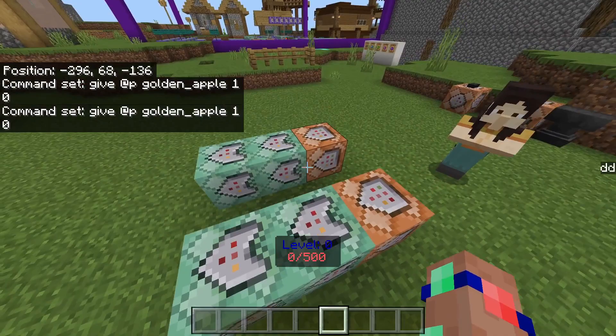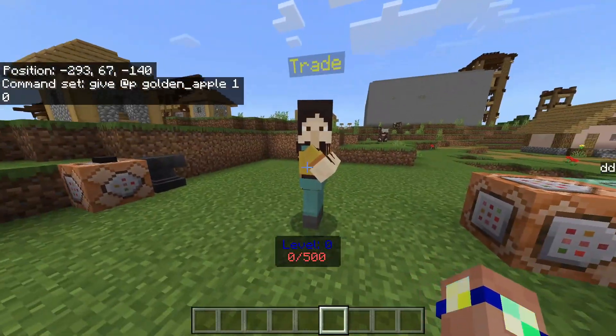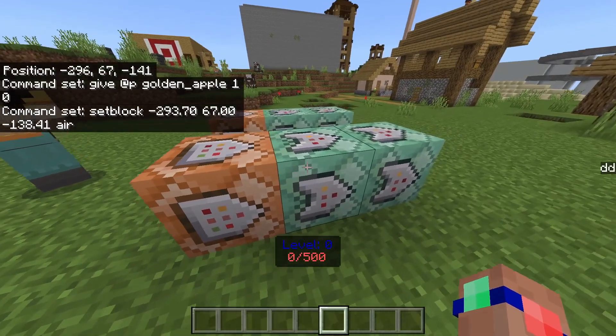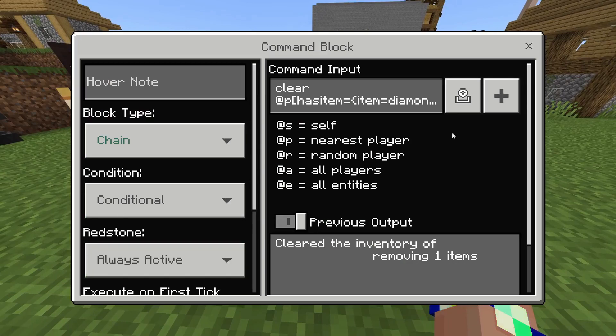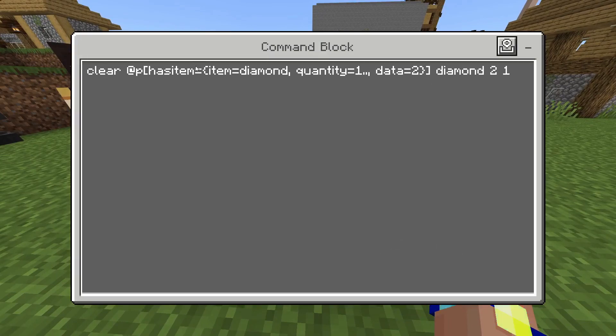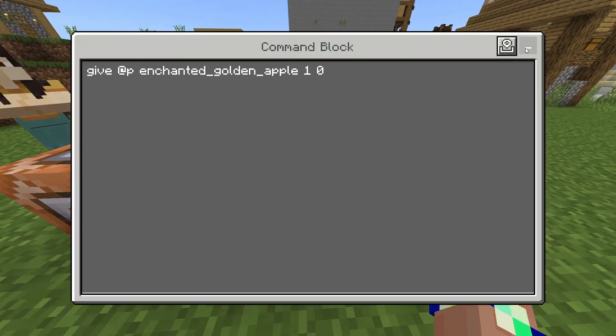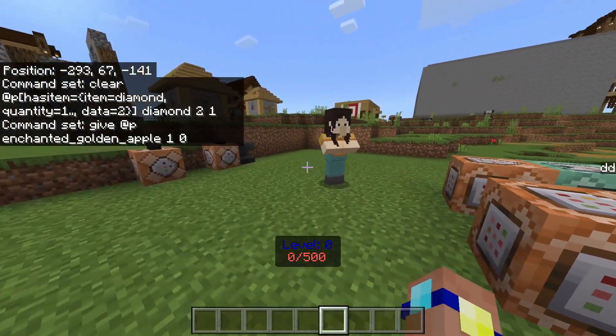The second button just places a redstone block here. This one then turns that redstone block into air, which then triggers this one - chain conditional always active - which checks the player has item, same as before, diamond, quantity one or more. It also checks the data value, which I'll explain in a minute. This checks that it's a specific type of diamond, not just any of them, then takes away one diamond with data value two, and then gives an enchanted golden apple via a give command.